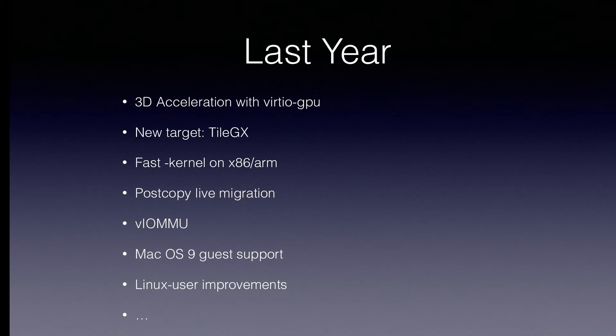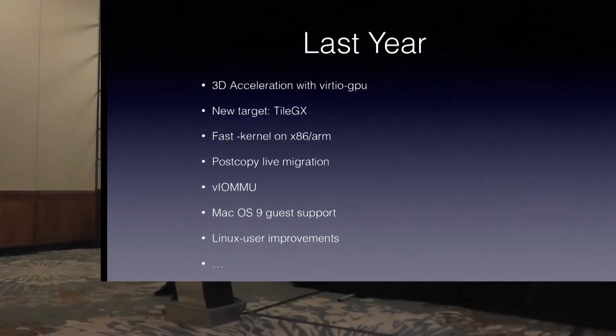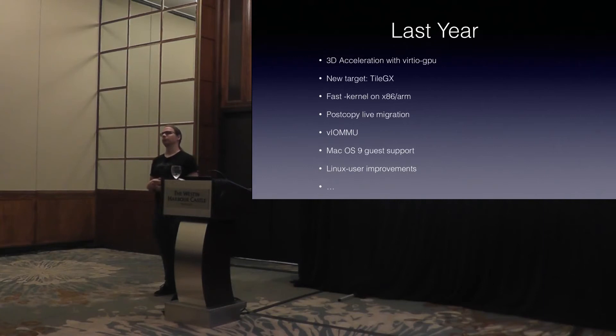Probably the most anticipated feature from general non-enterprise consumer people out there was 3D support. We can finally run 3D-accelerated user space applications in a guest with proper host 3D support using host graphics adapters. So you can now play your games on QEMU, which was the main advantage VirtualBox had. We just need a proper management solution.